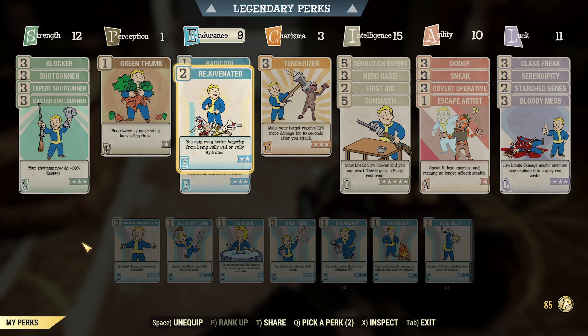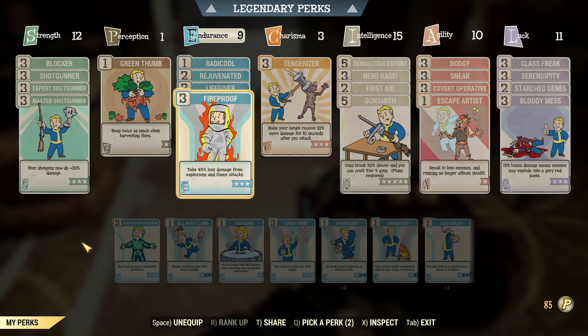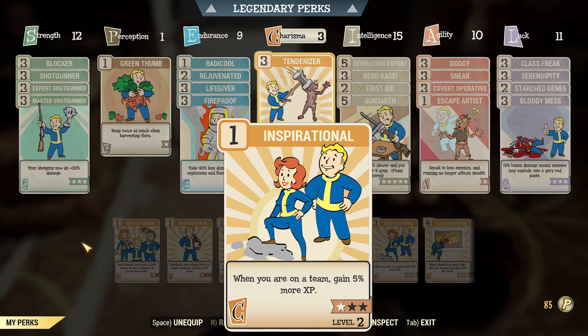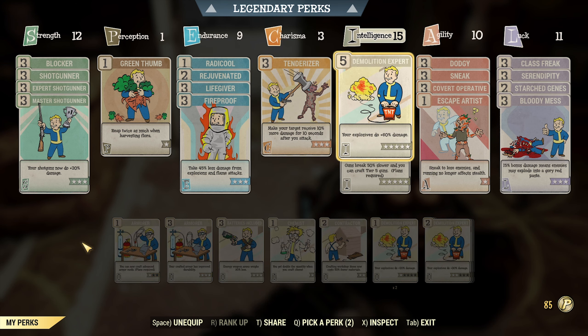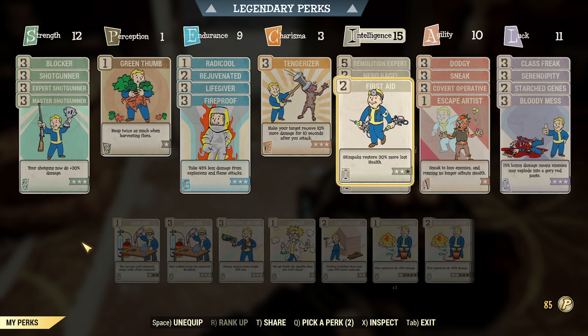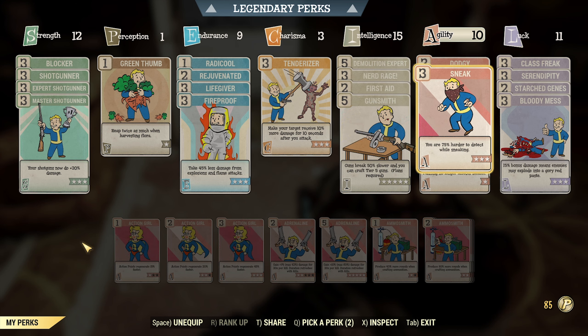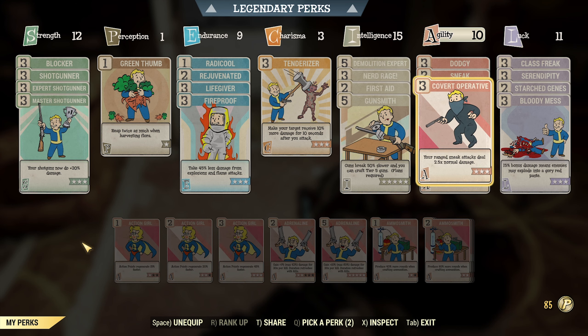In my previous build I used ricochet, because with a vampire weapon it helps to heal me, but in this case I prefer exactly these stats. Life Giver is for more hit points, and you will need them. Fireproof is a must-have perk card, like always. Tenderizer for solo gameplay and Inspirational for team play. Demolition Expert and everything else to use 15 points of intelligence. Of course, Nerd Rage — First Aid can be a free star, and Gunsmith 4. Dodging for just-in-case protection, Sneak, Covert Operative, and Escape Artist are must-have cards.